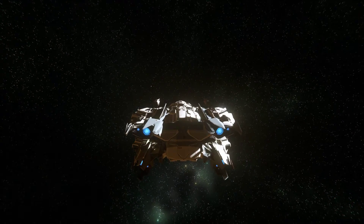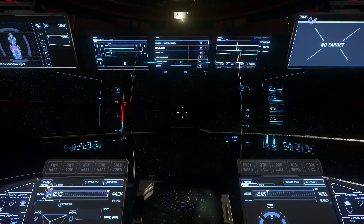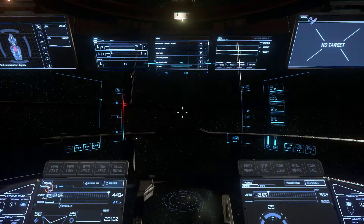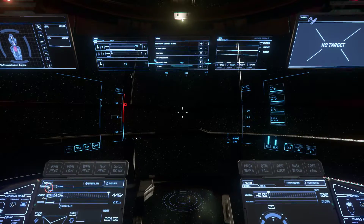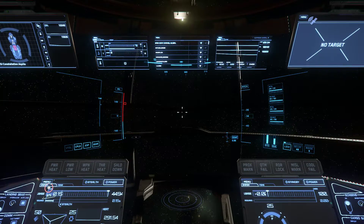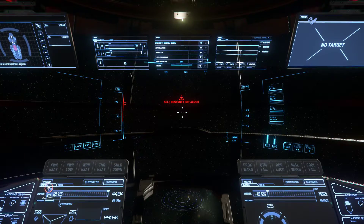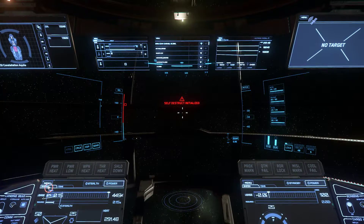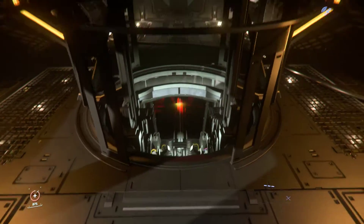I'm going to do a self-destruct and we're going to see if that fixes it. Here we go — I'm going to initiate self-destruct. You ready? Okay, here we go — you've got to push that button. Self-destruct activated! I've got to get out of my seat and run. I don't know how long it takes for this ship to blow up, so I've got to hurry.